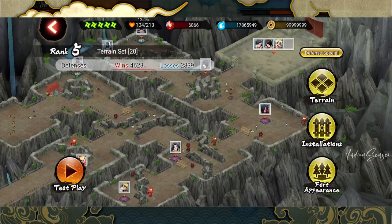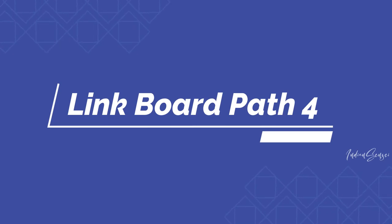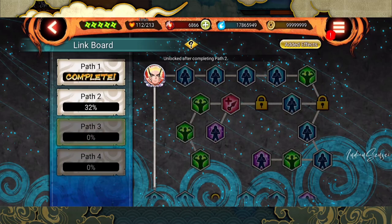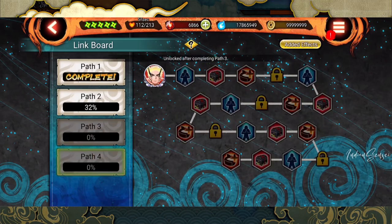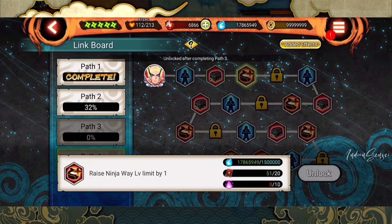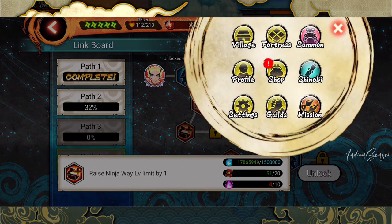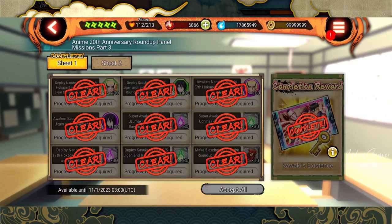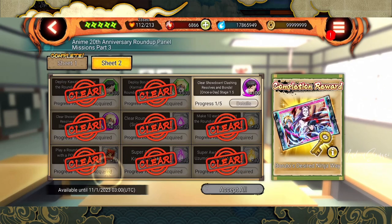Now let's discuss path 4 a little bit. First you'll need to unlock path 3 before you can unlock path 4. The first requirement is 25,000 HP; the second is proof of trust jutsu 100 times — this blue necklace thing; the third wants chakra, called proof of faith — the book thing; and the purple thing is called proof of unity, a six-star proof. To get proof of faith: from village panel missions you can see sheet one gives proof of faith at the bottom, and here as well.